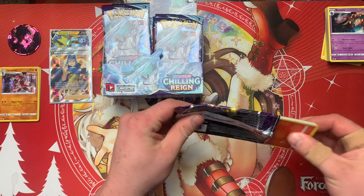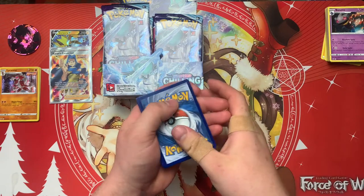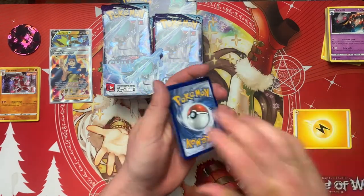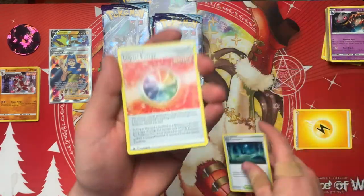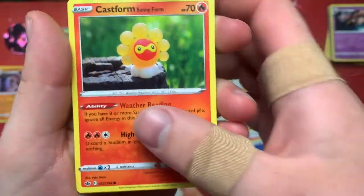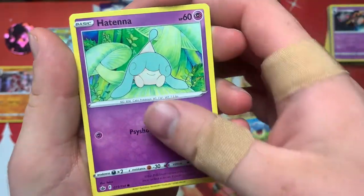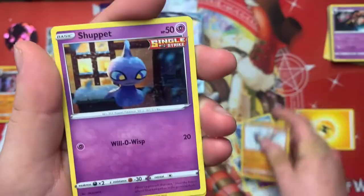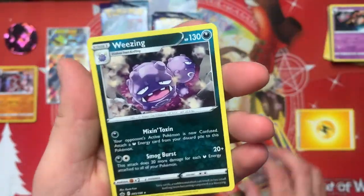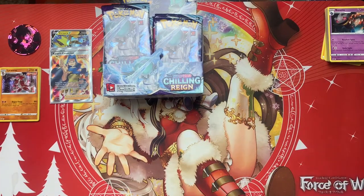This feels like a fat pack. Let's go with Fighting. Old Cemetery, Impact Energy, Porygon Two, Castform, Semi Form, Spiel, Hatena, Rockruff, Shuppet, Aeron for the Reverse, and the Rare is Weezing. Alright, keep it going.